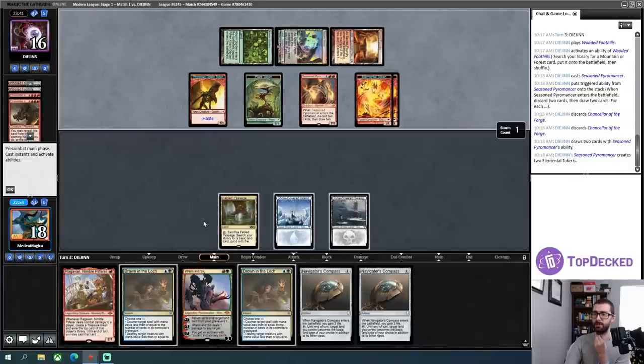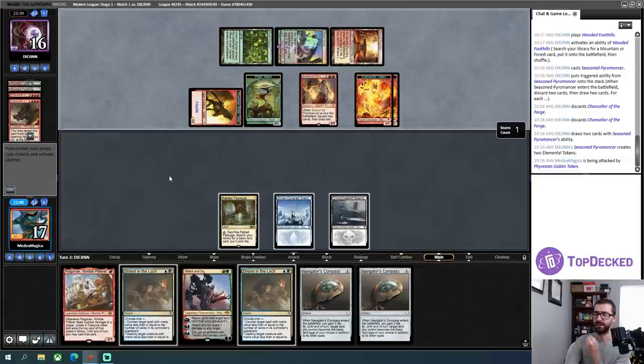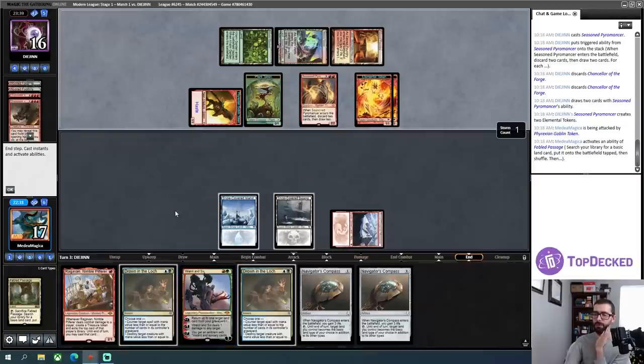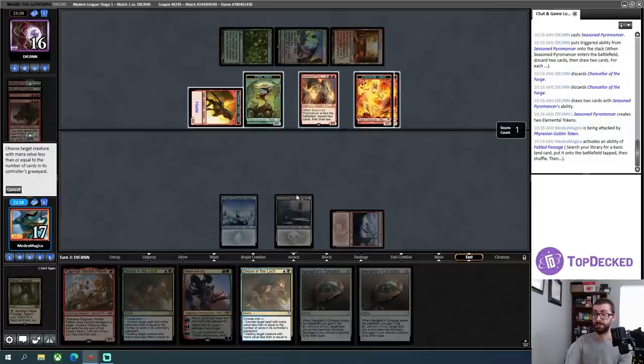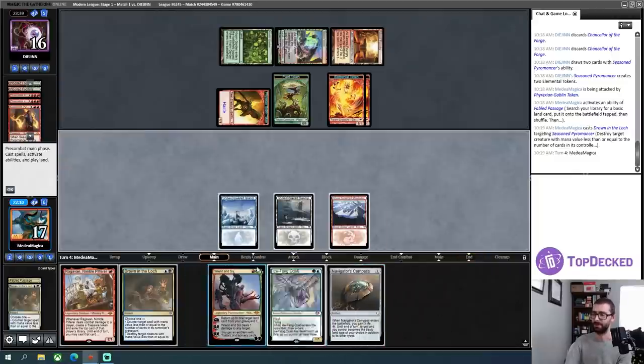I need to grab my red mana — I need that for both Ren and Six and Ragavan. I need to consider whether I need to just Drown in the Loch and take some pressure off of me. The answer might be yes — this is just five damage every turn. It doesn't feel great to send this to the graveyard, but I think I'm in a deal-with-one-problem-at-a-time situation.